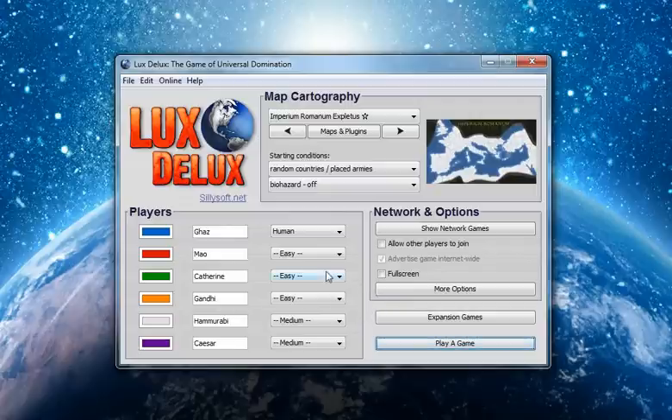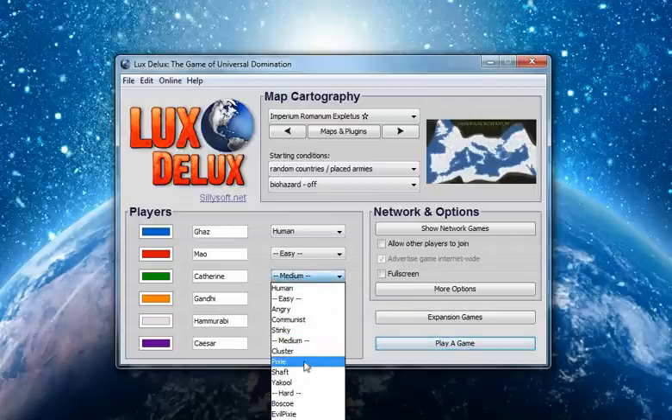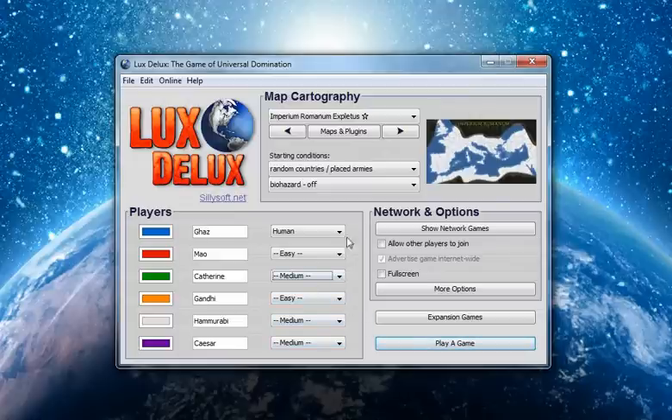I am going to build up — let's do Catherine, let's bump her up to medium. So you can choose which AI you actually want to use, and of course there are other AIs you can get. It's actually off the screen, so you probably can't see that. By selecting medium, it will randomly select one of the default computers. So let's give this a try. It may or may not win.